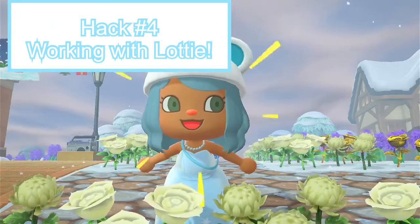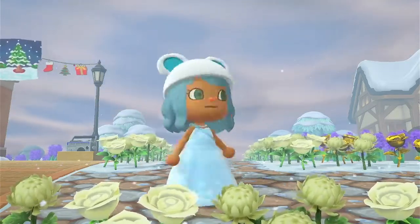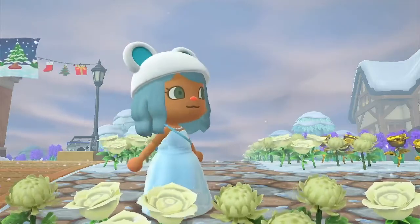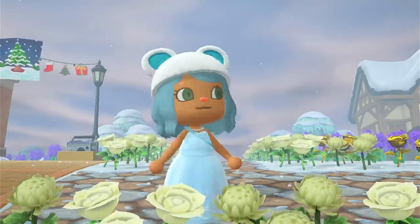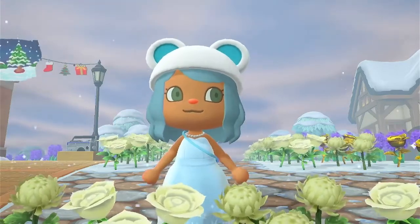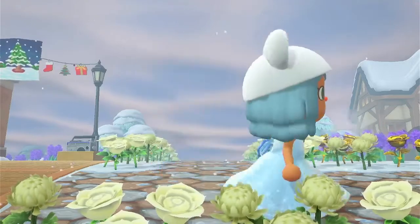Hack number four is working with Lottie. Lottie works with the DLC, which you can buy for $25 on the Nintendo eShop. I've loved the DLC ever since it came out — I actually pre-ordered it right when pre-orders opened because Animal Crossing is my favorite game. I saw the Nintendo Direct for it and was so excited. It is super easy — all you have to do is go work with Lottie, and it is super fun.